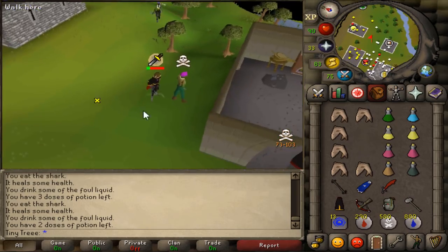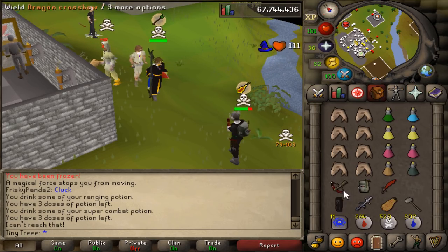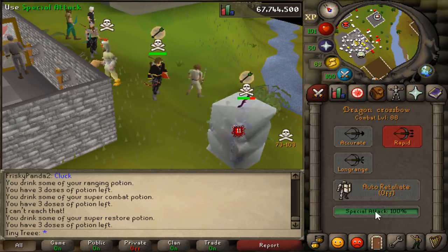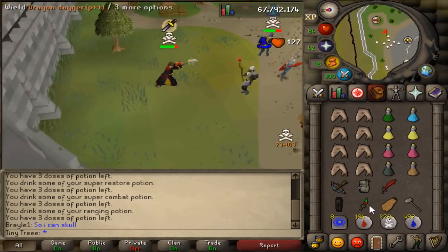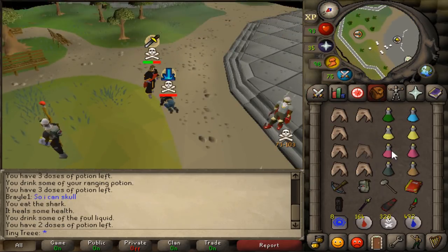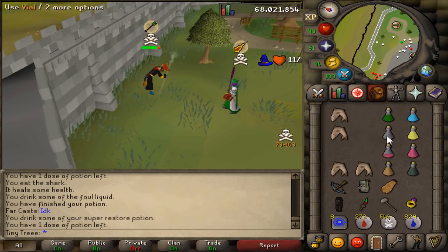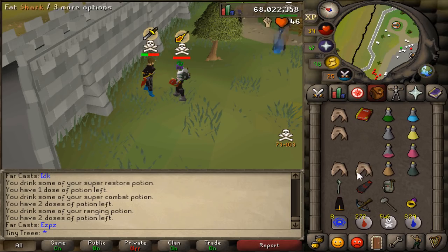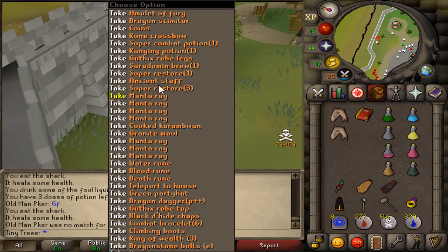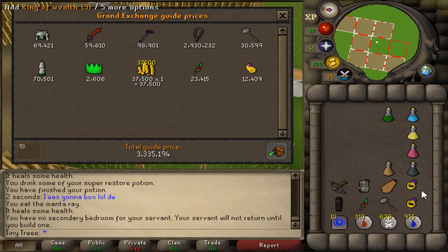Oh my gosh, that's spec — damn, that might have been a max. Oh my god, what the heck. Dang man, that DDS. Well that was really bad, good fight dude. That was so bad, my clicks are so off right now. I shouldn't be ashamed when I got kills like that — I think that was just down to luck.